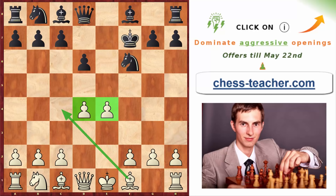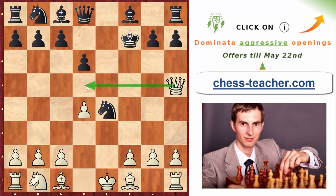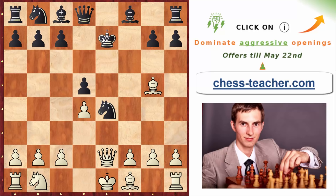You're getting nice compensation for the sacrificed material in the form of a beautiful pawn center. Your bishop is ready to go to c4 to attack black's king, and black has lost the right to castle — the weak king will be a long-term problem. If black grabs your pawn on e4, you go queen h5 check. The queen also threatens queen d5 on the next move, attacking both the king and the knight. So black can't play g6 — you go queen to d5 and get back your knight while keeping an attacking position. If they try king to e7, you go queen to e2 attacking the knight, and if black protects it, bishop g5 takes advantage of the pin, winning the queen.